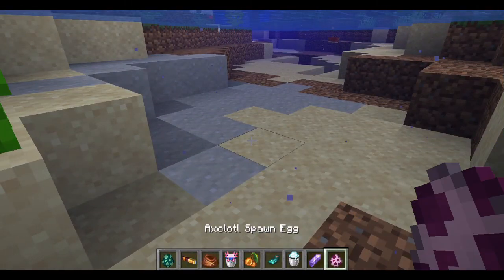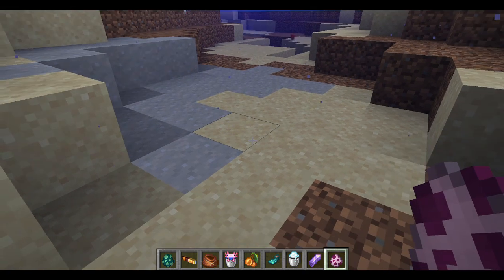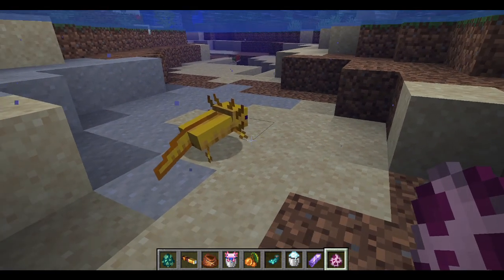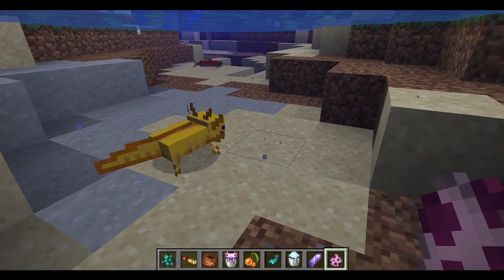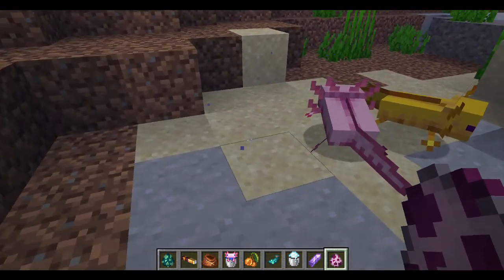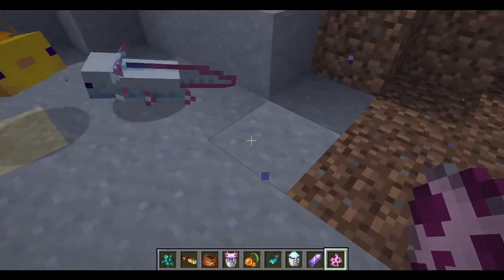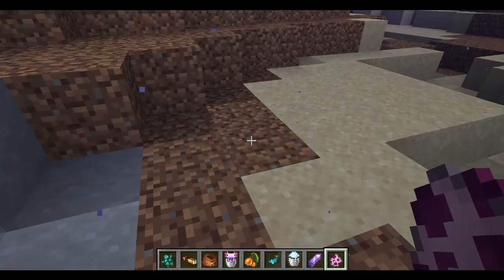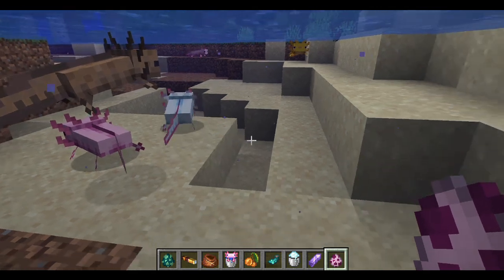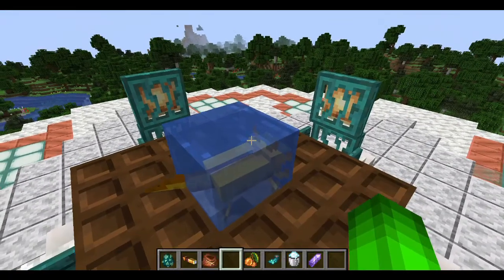Now time for the axolotl. Oh my goodness, look at it! It's cute! Look at that face — you can't say no to it. Oh, and there's a pink one. Yellow, pink, brown, white? Are they fighting? Wait, they kill fish! That's so cool! There you go, little guy — you can be the center of attention.